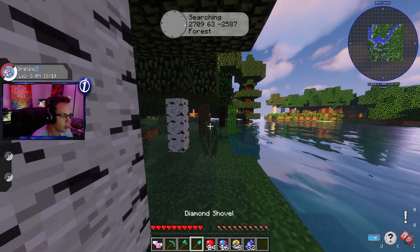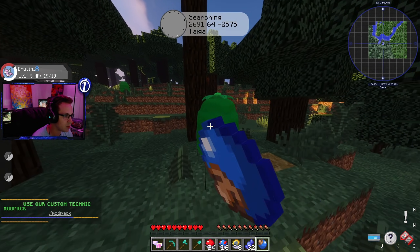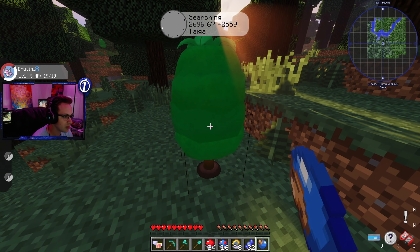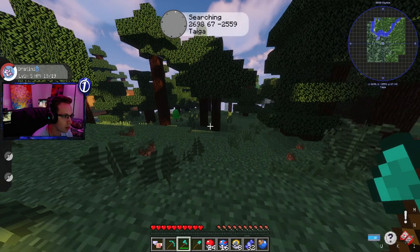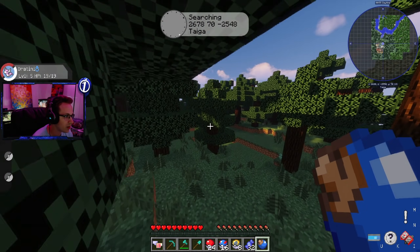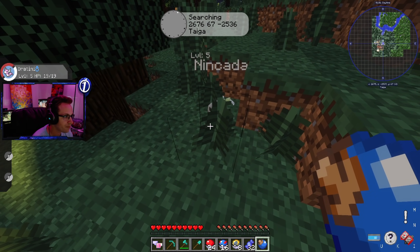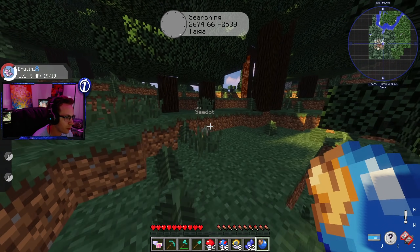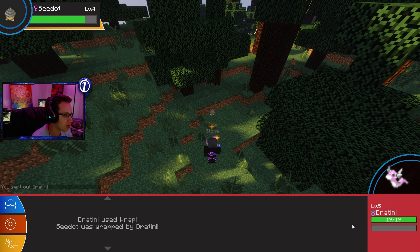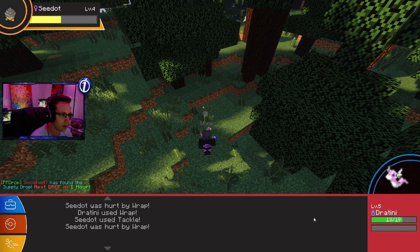We will be setting up our home hopefully in this episode, but for right now I'm going to go around and collect all of these berries, because there's a ton of stuff we can do with berries. Oh — I can't take the berry bushes with me, don't break them. That's why we spawned in the forest biome — it's got a ton of these. We've got a level five Pineco and a level four Seedot. We're going to take this guy out — let's use Wrap. Oh my gosh, this GUI looks amazing!